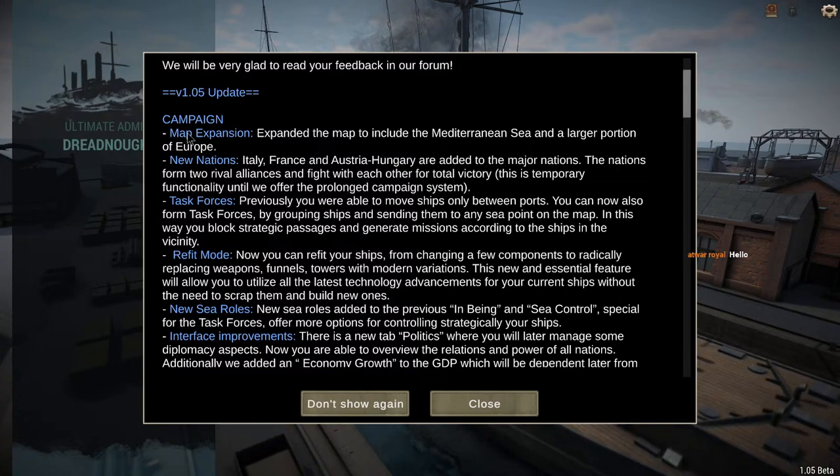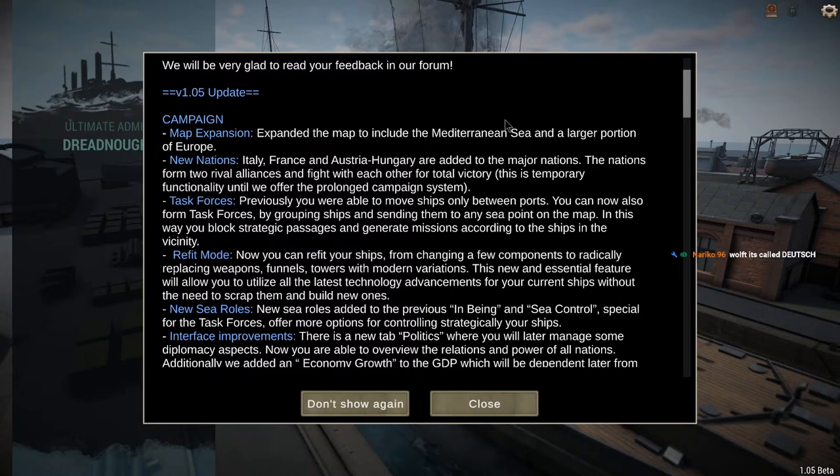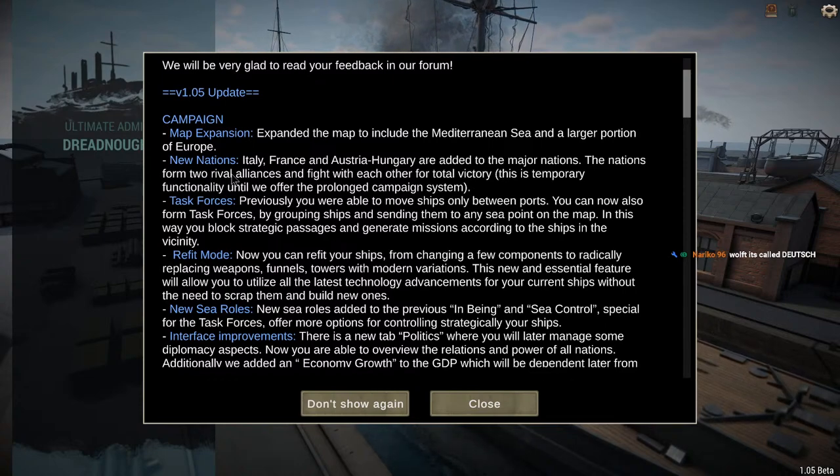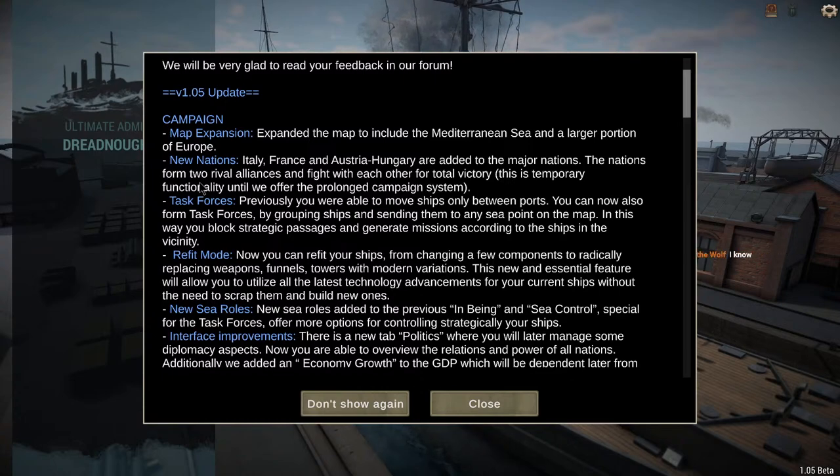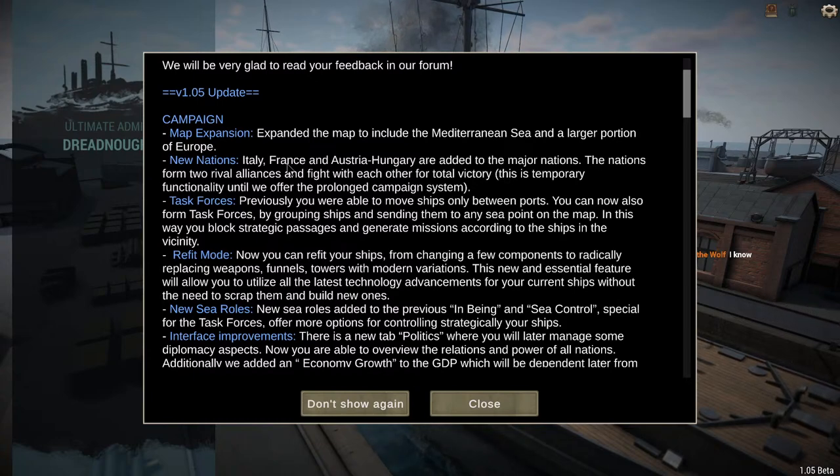They've added a map expansion which expands the map to include the Mediterranean Sea and a larger portion of Europe. There are new nations: Italy, France, and Austria-Hungary. The nations form two rival alliances and fight each other for total victory. This is temporary functionality until they offer the prolonged campaign system.